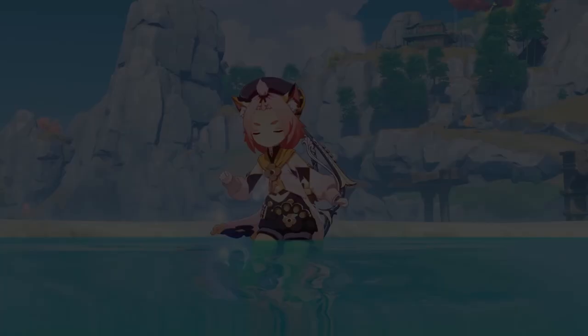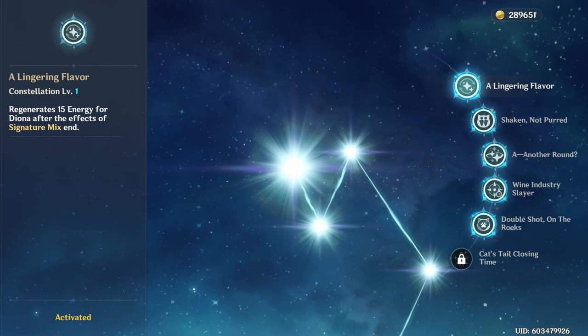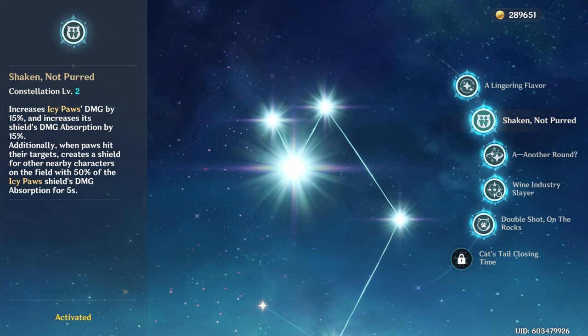C1 is highly recommended because it lowers the energy recharge requirement by about 45%. With C1 and about 175% energy recharge without a sacrificial bow, you will be able to constantly use her burst once the cooldown ends. C2 is personally the biggest spike in her kit — it allows you to give shields to your teammates in co-op, even though it's only 50% strength. It also increases shield strength for more survivability, and in co-op it's recommended to just tap her skill for the highest shield coverage on all teammates.